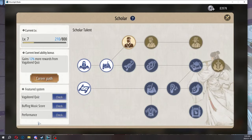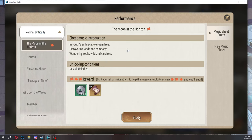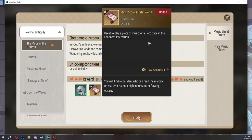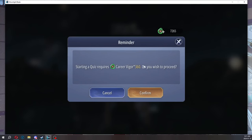Scholar also has a quiz style mini game where you have nine questions each time you play, costing 360 Vigor.